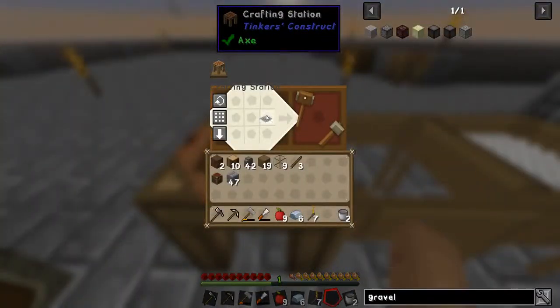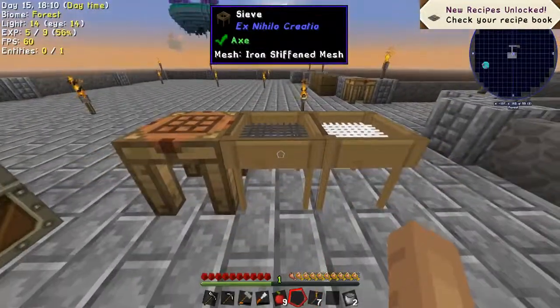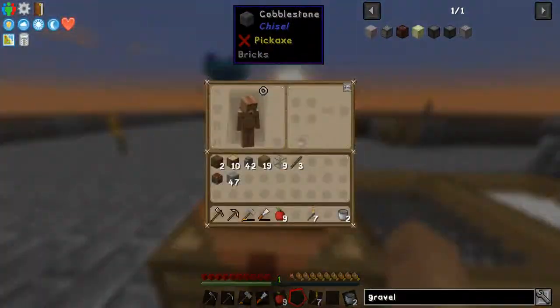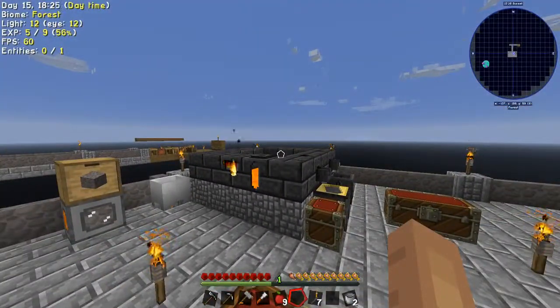Let's get this out and shove this in here. There we go — iron sieve mesh. That means we can get redstone, diamonds, and emeralds and stuff from sieving. The redstone I get from dust, so that's probably gonna be my next mission for my next episode.